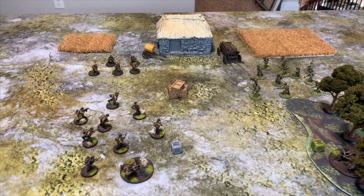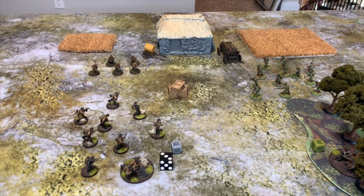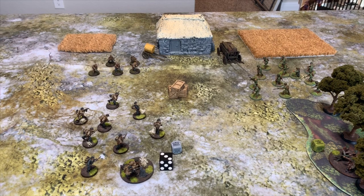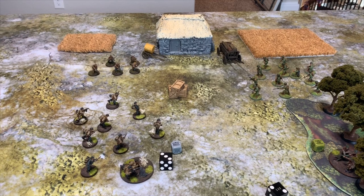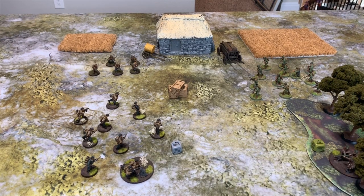The Rally order is used when you're sitting at three pins and don't want to take an orders test — rolling two dice minus three pins gives you roughly even odds even for veteran troops. You take an unmodified leadership test: roll two D6 trying to roll under your leadership. If you pass, you cannot move or fire but you roll a D6 and lose D6 plus one pins. In this instance they lose three pins and are fully combat effective next turn.